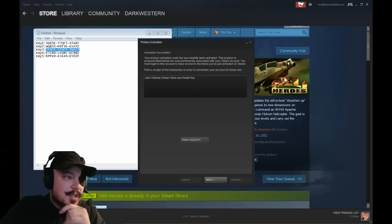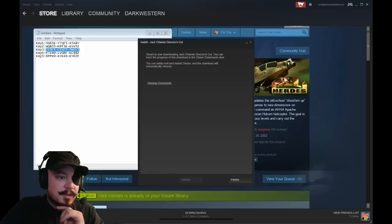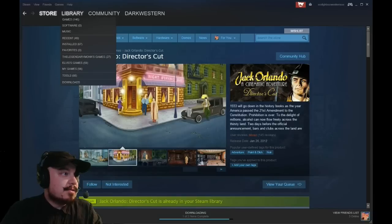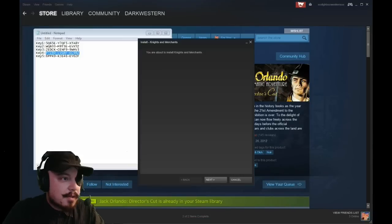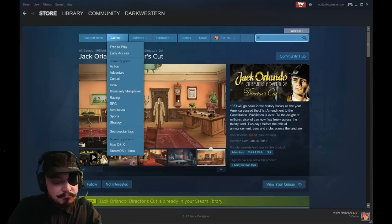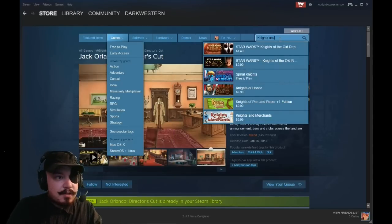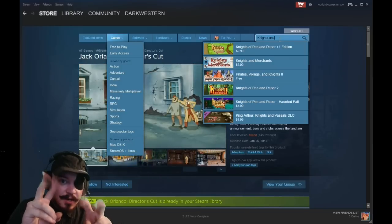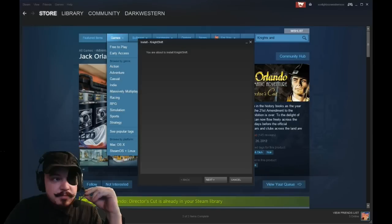Activision successful — Jack Orlando. We'll look it up while it installs, another $4.99 title. Going to the fourth game — Knights and Merchants. Let's find out... it's $6.99. And the final code: Night Shift.